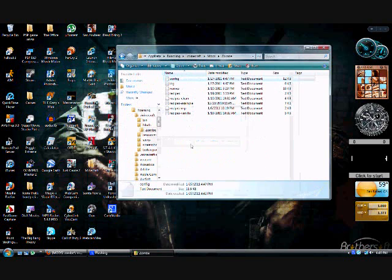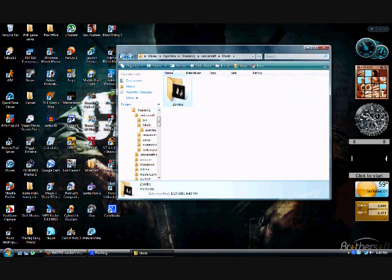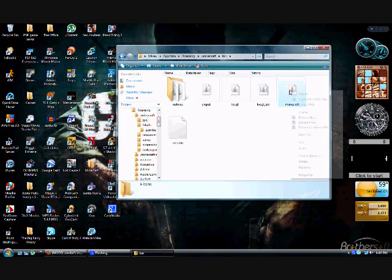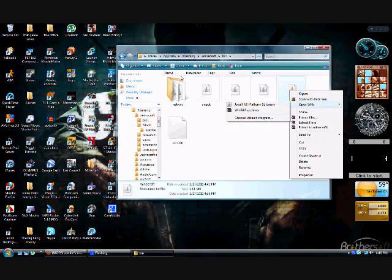I was going to show you how to fix it if you mess up. So what you do — see this bin folder? Everything we want is in here. Before, to get into this jar and extract it, you used WinRAR archiver.